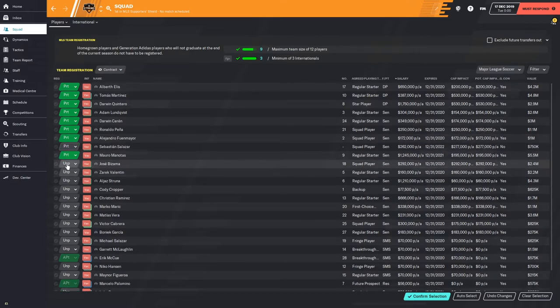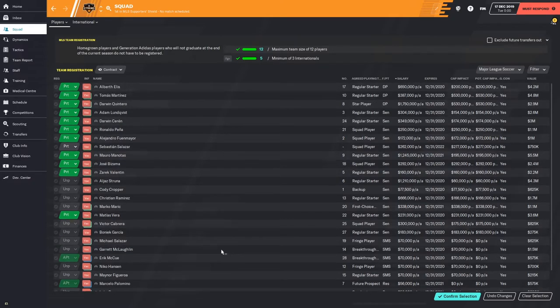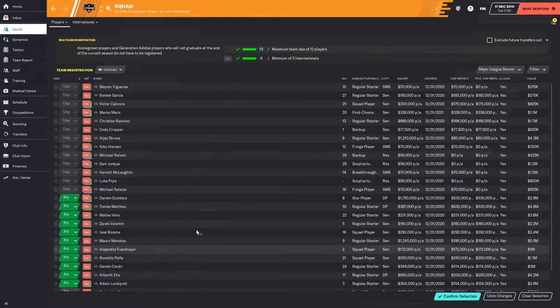Age and personality might also play into the decision. For example, Boniak Garcia is 35 years old, so I'm not going to protect him. After picking 12 plus the two automatically protected players, a total of 14 players are safe. That means the remaining players are exposed — Inter-Miami or Nashville can pick any one of them, but only one. If they pick one, all the rest will also be protected.